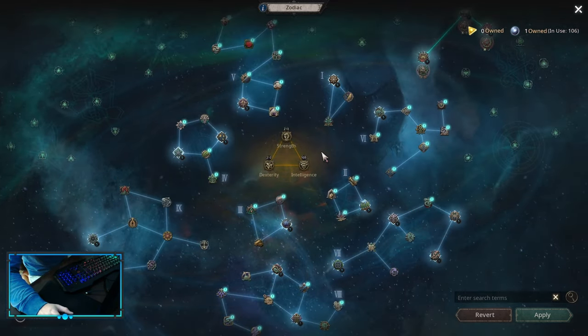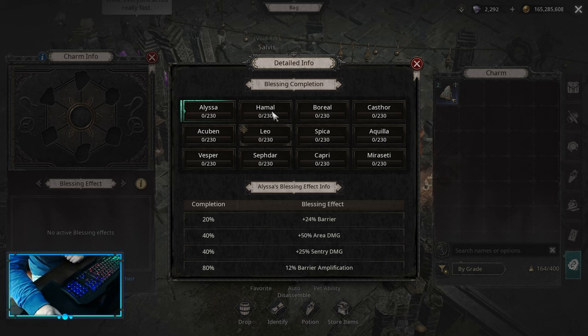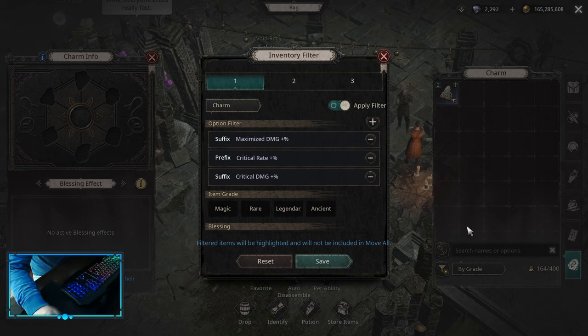Charm blessings — it's really simple. You want to start with Hamal, go into Boreal, and then into Alyssa. If you want to do the fourth one, the only option is caster. For charm affixes, by default you're looking for maximize damage, critical rate multiplier, and critical damage multiplier. But because this build has so much crit rate on the skill tooltip, you can actually go critical damage, maximize damage, and then any damage multiplier that works on your build — damage multiplier flat, damage when one-handed, or damage when two-handed, depending on what you choose.